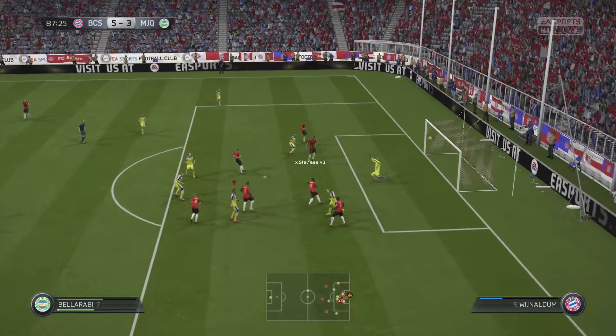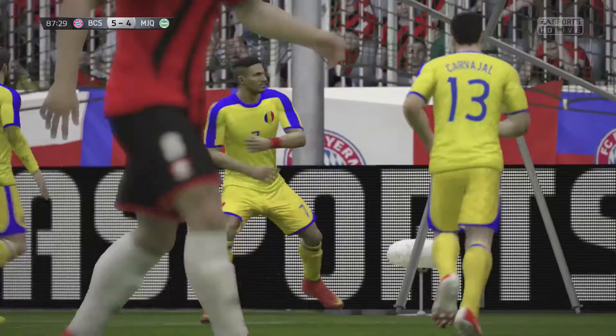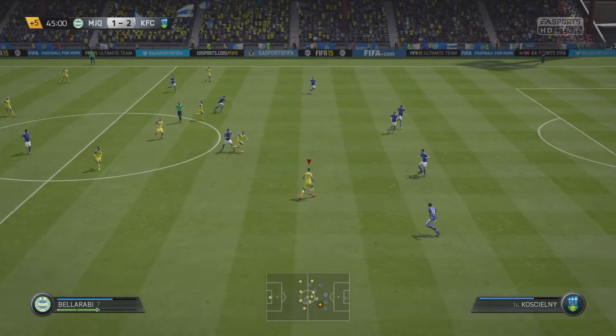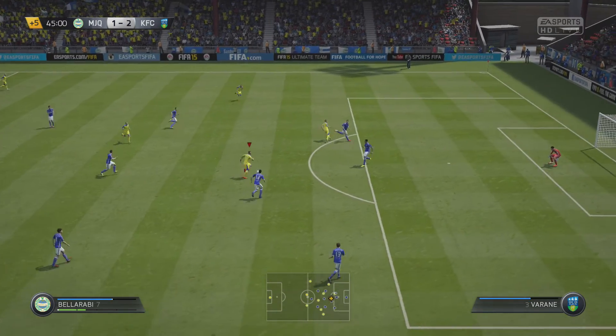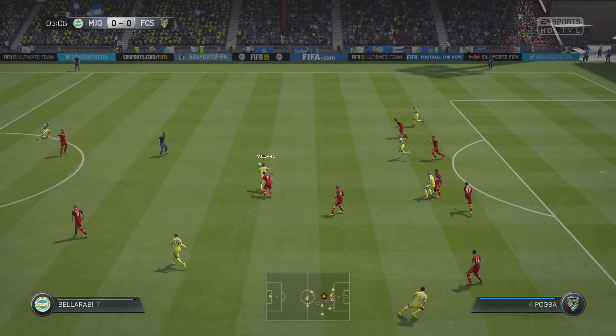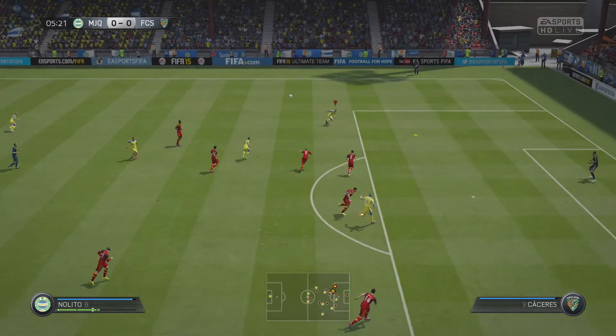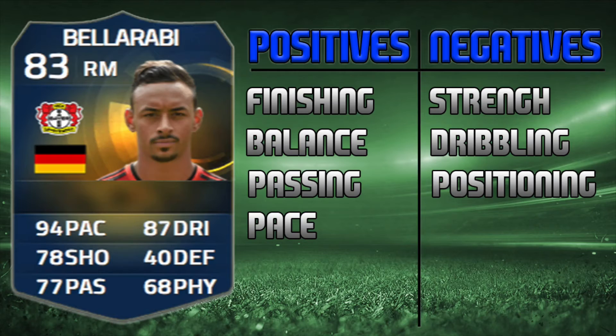He had a good opportunity here to finish this one off and he did that superbly. His finishing was probably the best thing about this card — he was great at finishing most of the chances he got. Here is another chance where he ran through with some nice dribbling. Probably one of the only times where close-in-feet dribbling is where he is actually good at dribbling. Great pass there, and unlucky from him.